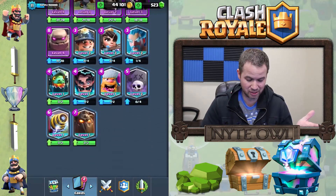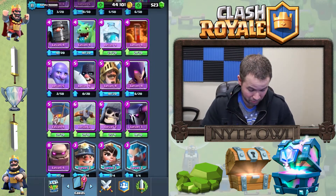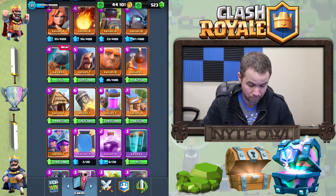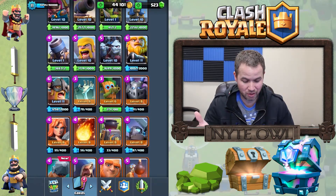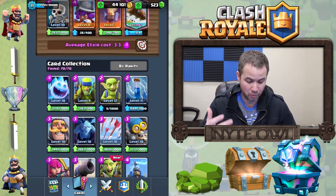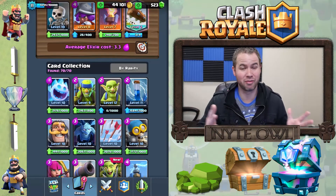If you look at my cards, I'd say about 66 percent of them need to be upgraded right now. A couple have just been released — the clone at level one, the battle ram, the dark goblin which I leveled up on a whim and still haven't really used, and the goblin gang at level one. All the new cards are kind of getting put on the back burner for most players.